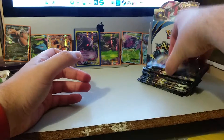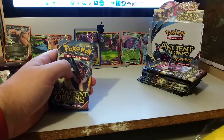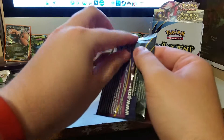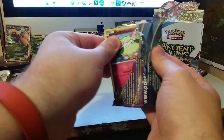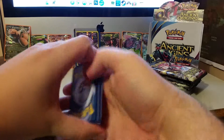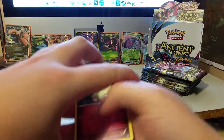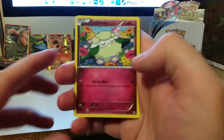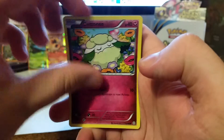I have card sleeves on hand just in case we get something good. Come on, give us something nice — give us something we don't have. Code card noted. Booster pack number 1 for the final video starts with a Cottonee.